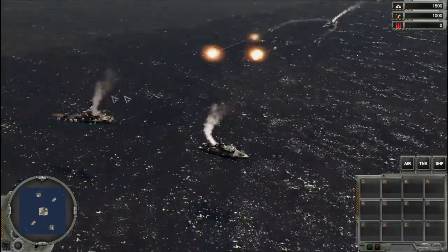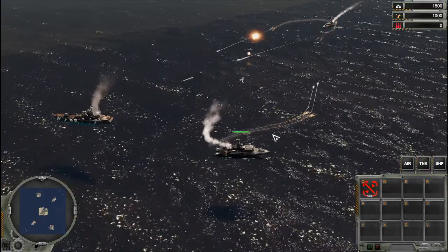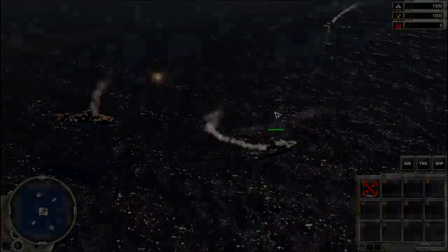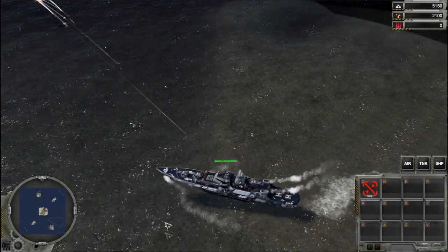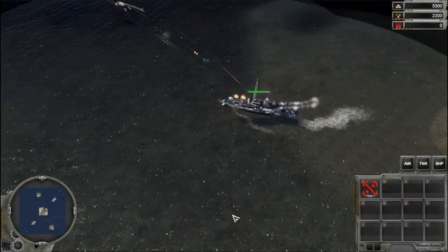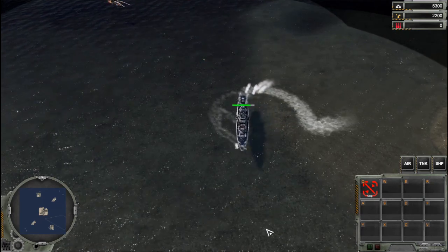By contrast, the coalition armada's ships typically fire heavier but fewer missiles, and in a continuous stream rather than in massive volleys like the TDN. This balances the two factions' smaller arms against each other.